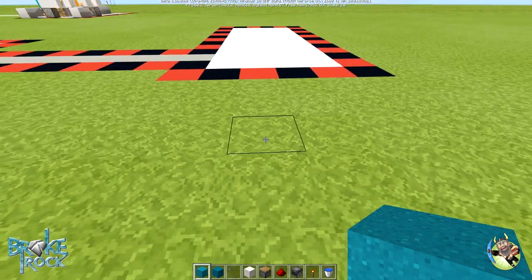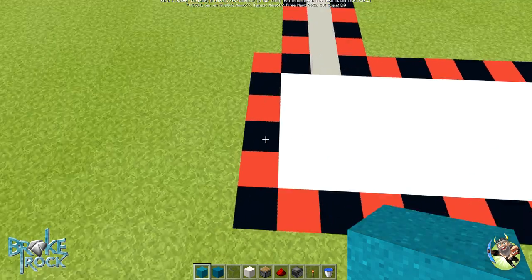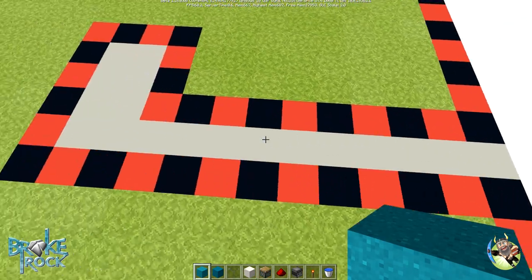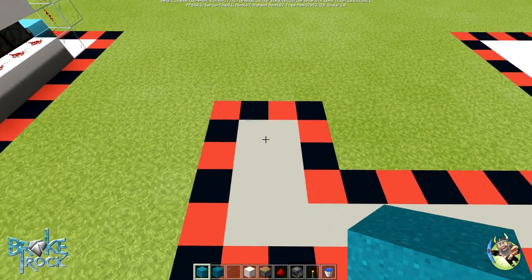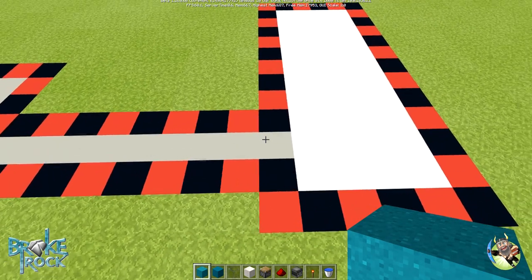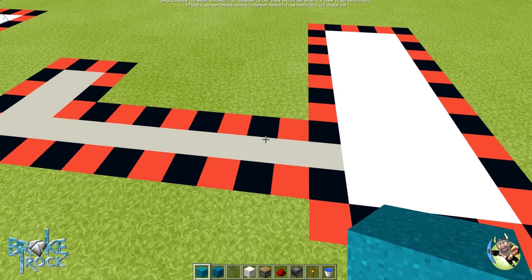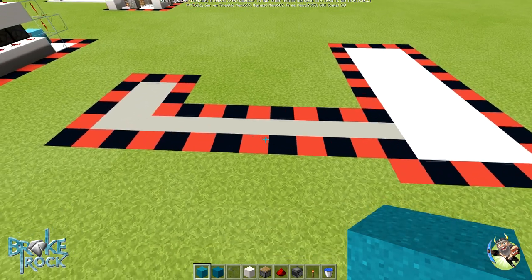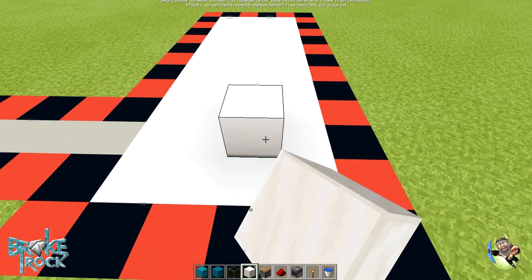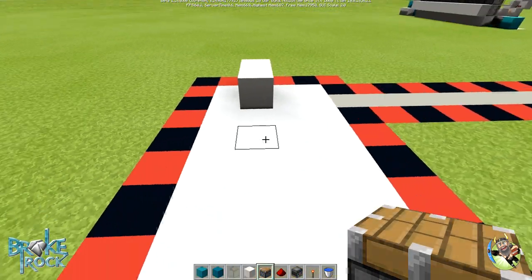Let's collect all our items. The footprint you need is a four by eleven area for the whole concrete maker. For the stop signal — to know when it's full — you need an additional area of about 12 blocks out. You can pause and measure that out if you want. The first thing we're going to do is place a block here and a block here.